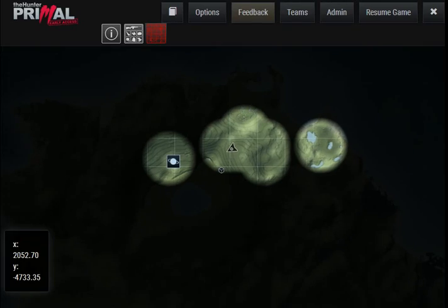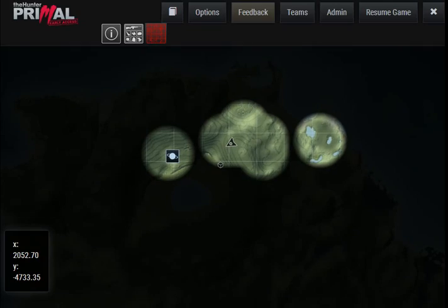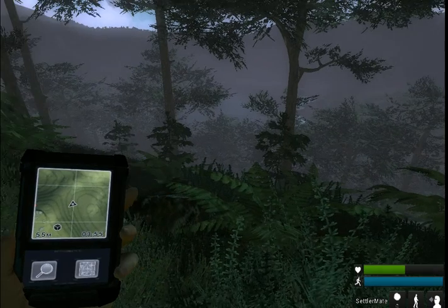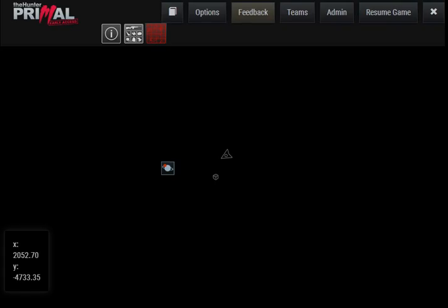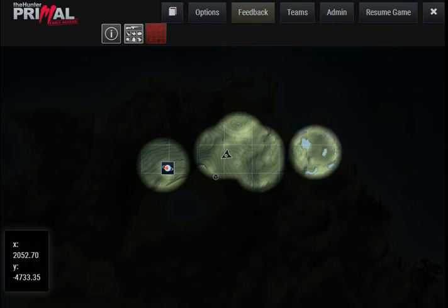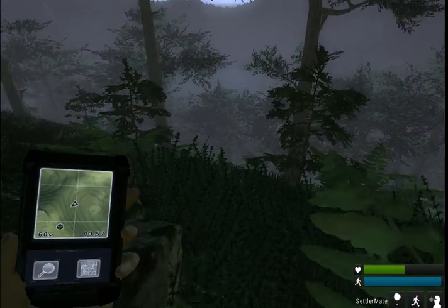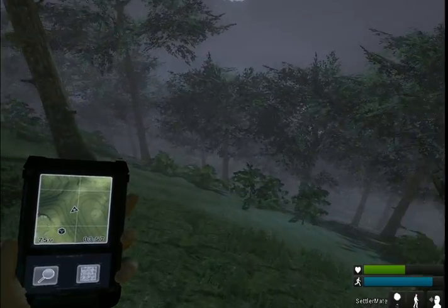We're going to go down and grab this loot — those boxes mean loot. And then we're going to head over there. Oh, you can set waypoints. We'll set our waypoint there. So we're going to grab this box and then go down there. This is basically a very fun game.